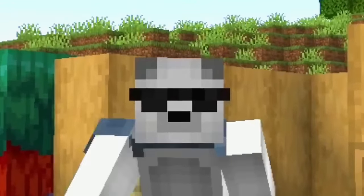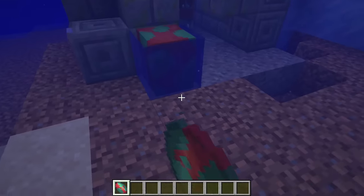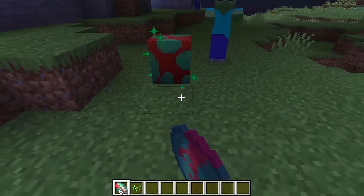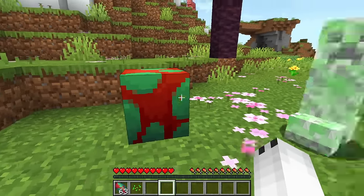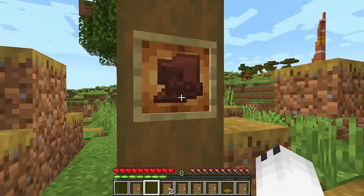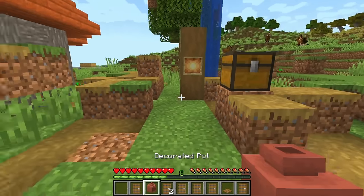In the first snapshot where the Sniffer egg arrived, it was not possible to put it in water, but now it is. Also, when you placed the Sniffer egg on the ground in the first versions it kept dropping particles, but now that doesn't happen anymore. There is also a pottery shard that has the same design as the Sniffer, called the Sniffer pottery shard, and with it you can make a pot decorated with the appearance of the Sniffer.